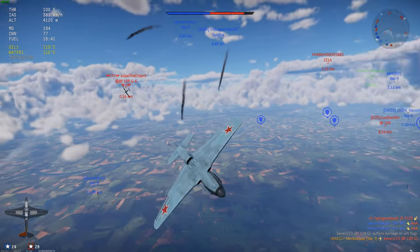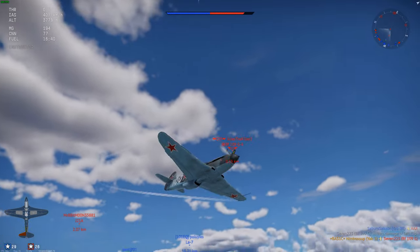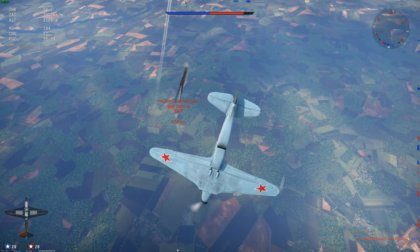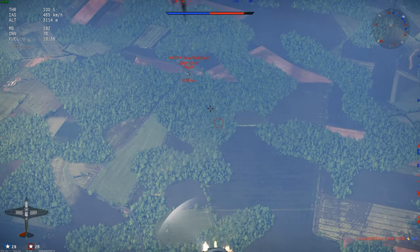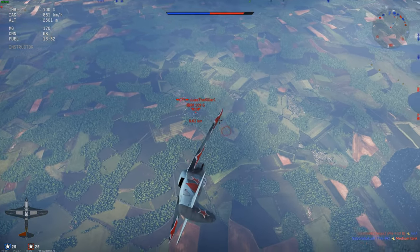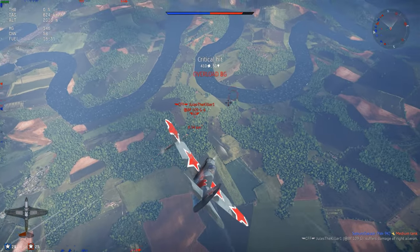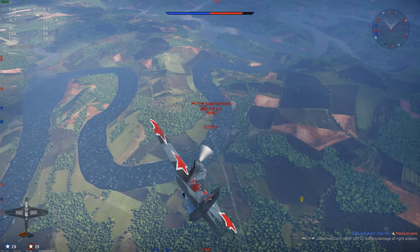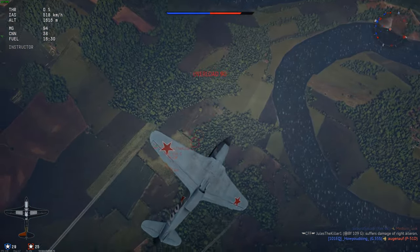One of the most important things I cannot emphasize enough is to know your plane's specific strengths and weaknesses and play it accordingly. I can't go over every plane in one video, but I'll tell you how to find out for yourself: check your stat card and use it in test flights. Good turn times relative to other planes at the same BR make good turn fighters. Good climb rates are good for energy fighting. High rip speeds are good for boom and zoom. You get the gist.